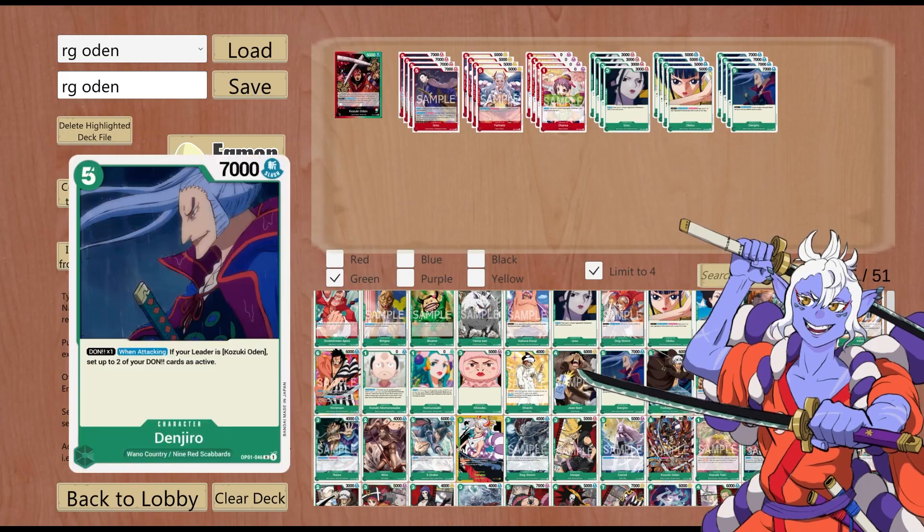Next up is another OP01 card: Denjiro. 5 cost, 7000 power, Slash. Dawn x1 — when attacking, if your leader is Kozuki Oden (which Red Green Oden is), set up to 2 of your Don as active. This effect is essentially Green Oden's effect on an 8k body. This card is ridiculous. Both this card and Okiku utilize the leader's first part of the effect, making them 1k counters.